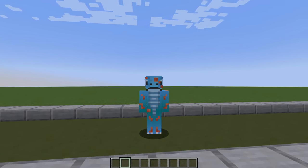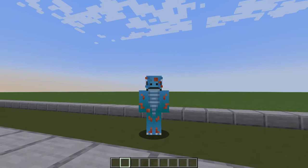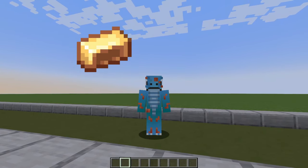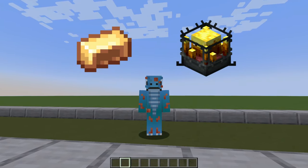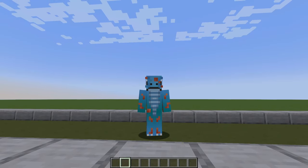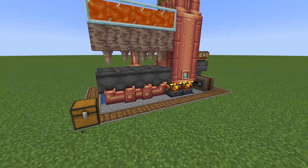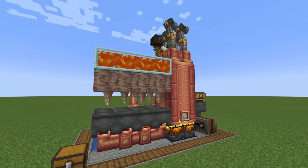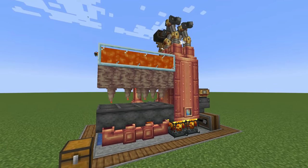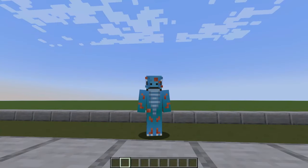Obviously some resources in the Create mod require more progression than others. To make this a starter build, I have not used any of the brass materials or any blaze burners, which means you won't be required to travel to the nether. I will be covering more advanced boiler setups that do use these materials, like a fully automated one using lava, cauldrons, and dripstone in the future. So don't forget to subscribe for that, as I will be covering a breadth of different power generation options for this mod.